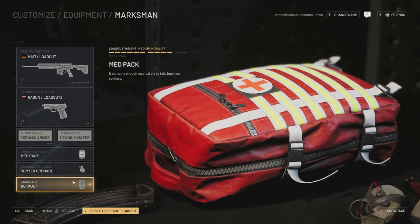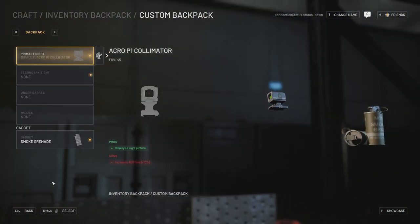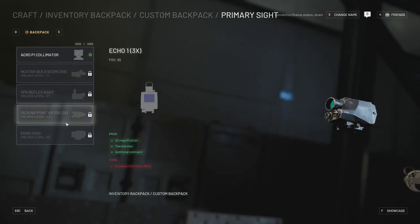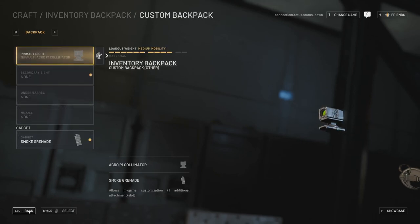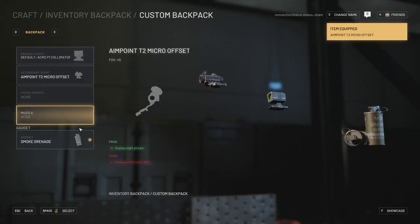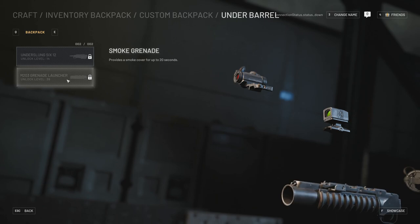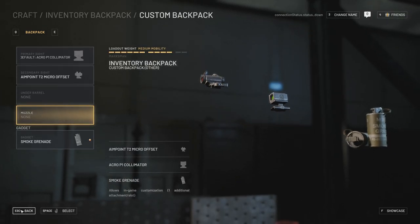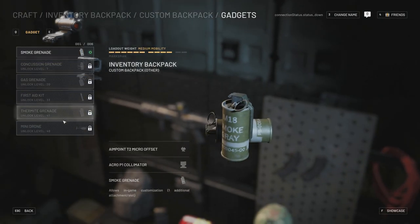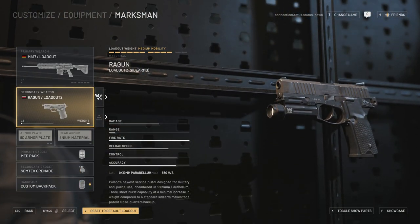For the backpack system — think of it like Battlefield's weapon plus system — you choose what attachments you carry and can swap to them on the fly. For example, you can carry a one-times optic to swap to, or an Aimpoint for secondary sights. Under-barrels aren't unlocked yet, but you can carry things like an underslung shotgun or grenade launcher. Muzzle suppressors can also go in the backpack. Gadgets like grenades and a mini drone can be carried and switched to on the fly as well.